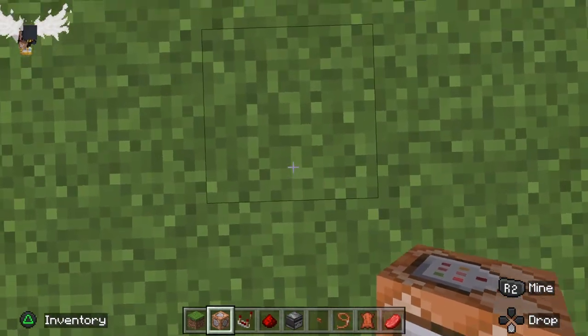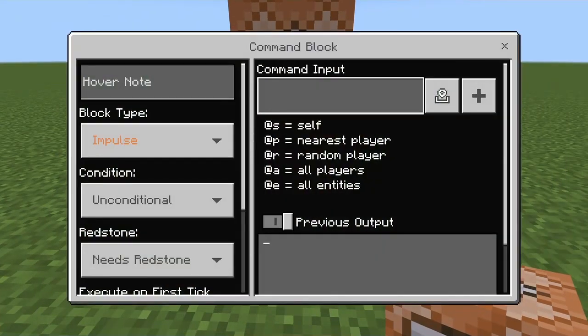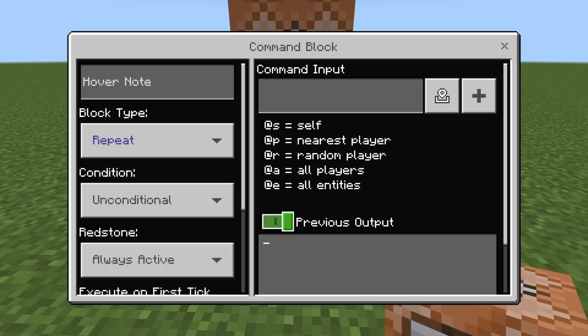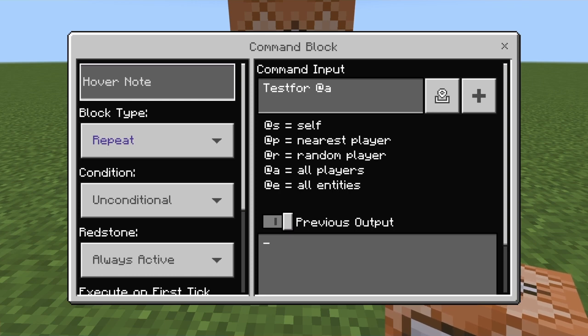Now we're going to add three command blocks in a row. The bottom one is going to be a repeat, unconditional, always active, and the command for it is: testfor @a. This command block is only testing for the players that are online — it's just testing for who's present at any given time.